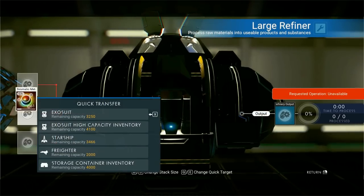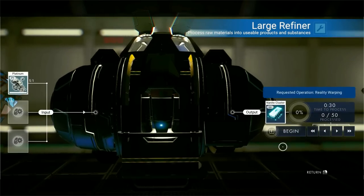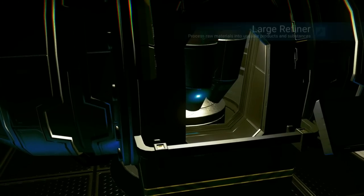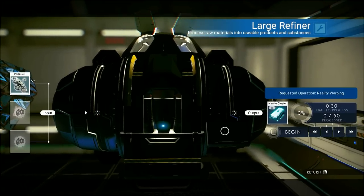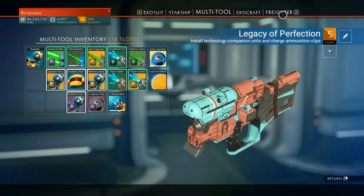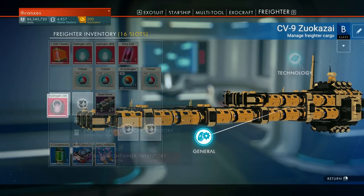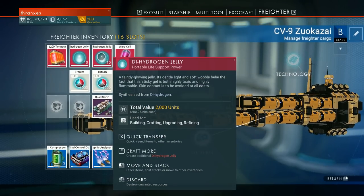We're going to go ahead and empty this out and get to processing all of this platinum, because nanites — that's why. We're going to need lots and lots of nanites when it comes time to upgrade our ships, because we are going to find a nice ship eventually. Also, we need to process some of this dihydrogen jelly in order to be able to make more fuel.